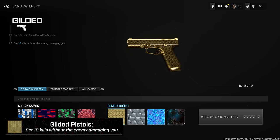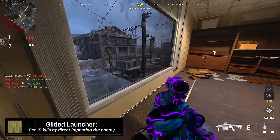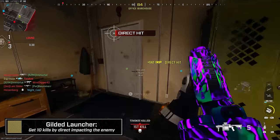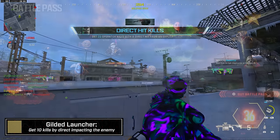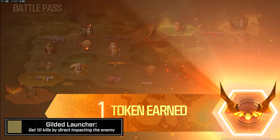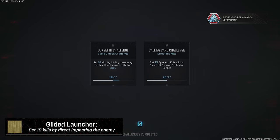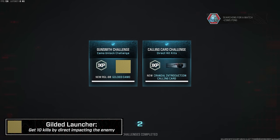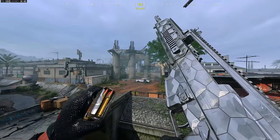Handguns — 10 kills without the enemy damaging you: same as SMGs, just do this in Hardcore. Launchers — 10 kills by hitting enemies with direct impact: this comes down to some luck. I did most of mine passively on Rust, shooting direct lines into enemy spawns. If you can get a spawn trap going, that helps. Objective-based modes also help — shooting at a hardpoint with players on it or a domination flag being captured gives you a smaller but more consistent target window.